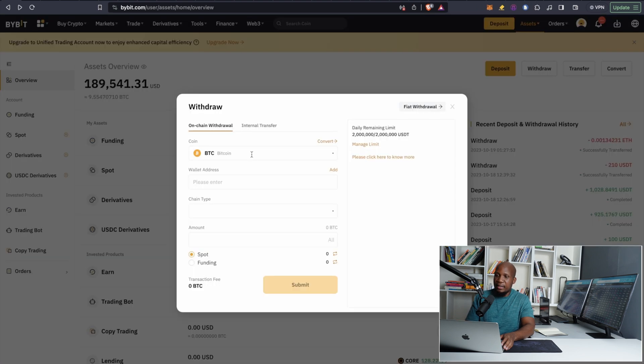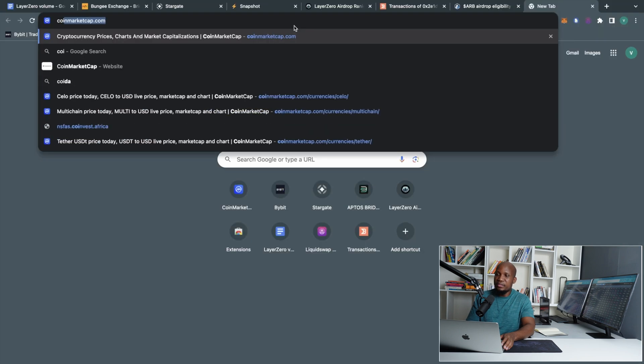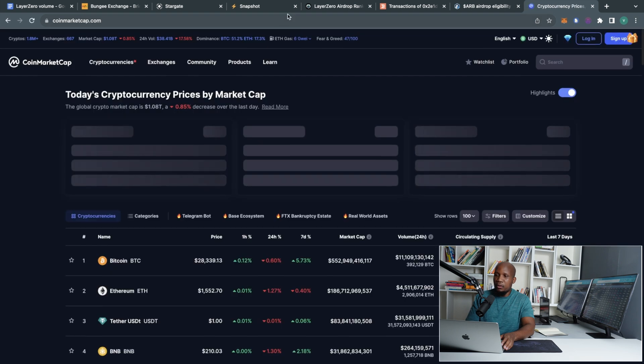I'm going to click Withdraw on Bybit and then type STG, select the token, paste my wallet address, and select ERC20 — that's the only option we have, but we'll talk about why we're using this option later in the video. I'm going to select all and then hit Submit, but first I need to confirm that my wallet address is correct. That's fine.